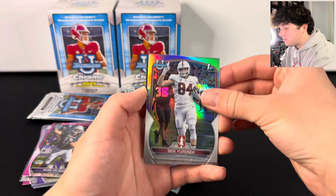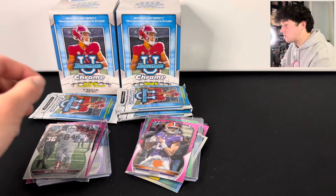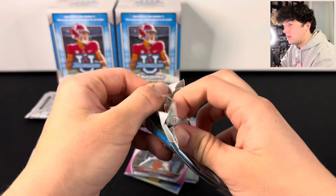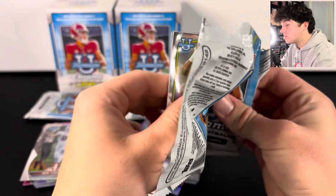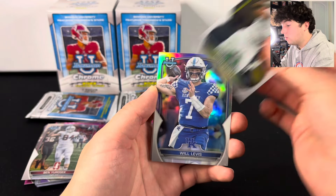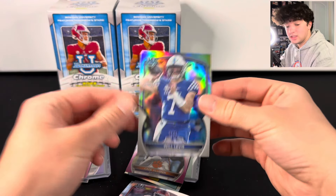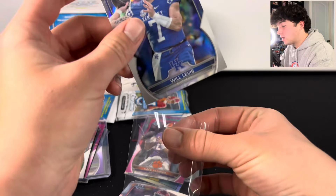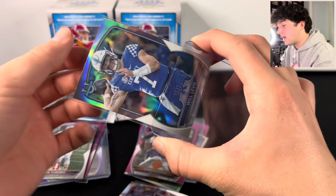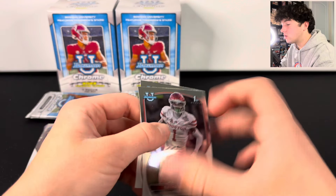We got something shiny here — it's going to be a refractor. We got Bin Urosec, and another Bin — so we got the refractor and the base for that stack. And how much you want to bet there's going to be a refractor in this pack? Yep, there it is — and it's going to be Will Levis! That's not bad. Will Levis is in this product as well, so not bad on the Will Levis refractor. We'll definitely take that. Tank Dell and Junior Colson as well.